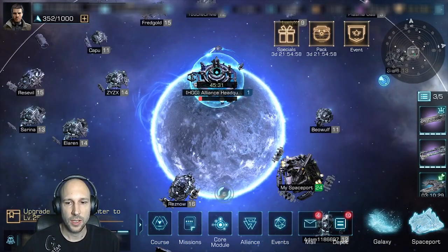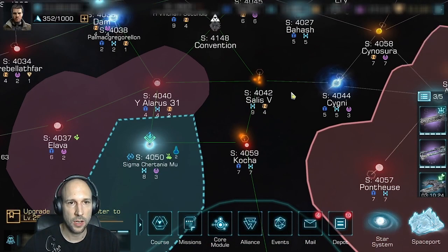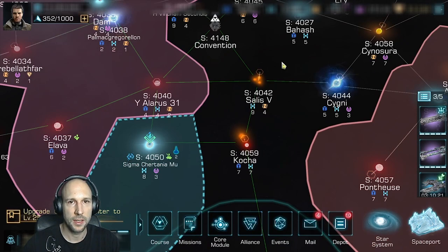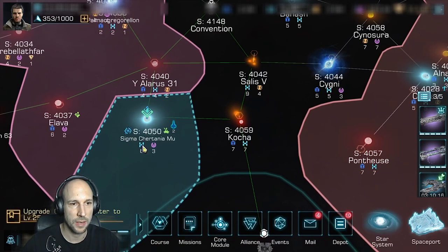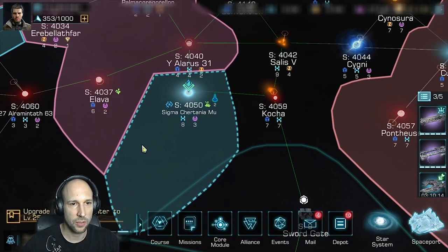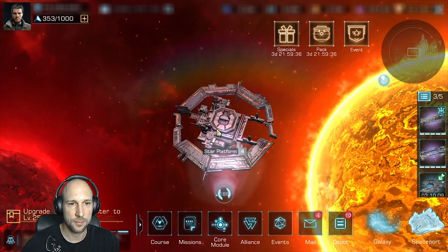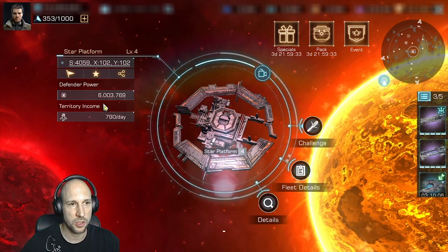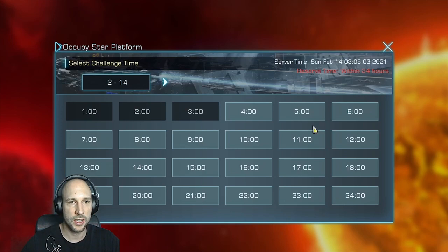As soon as you have your alliance headquarters, you might want to get additional systems. You can look around if there's another system close by with a buff. We already occupy the system we are building in at the moment. The next system over here is a level 4 star platform — I'm not sure if I'll be able to do it alone, but we'll just try it. Same thing again: we challenge it and choose the time within the next 24 hours.